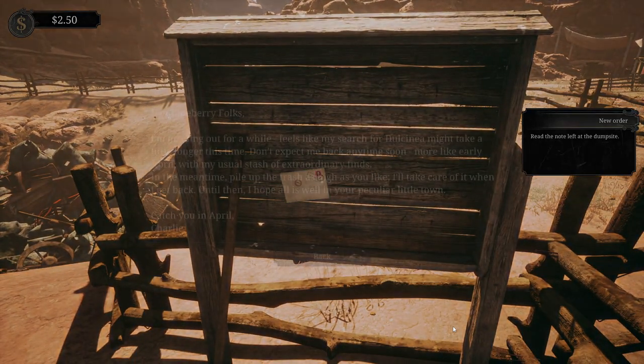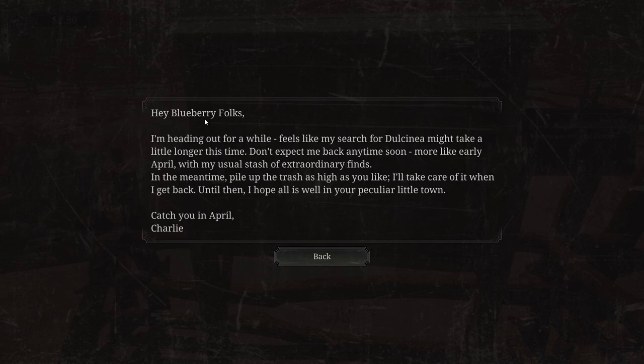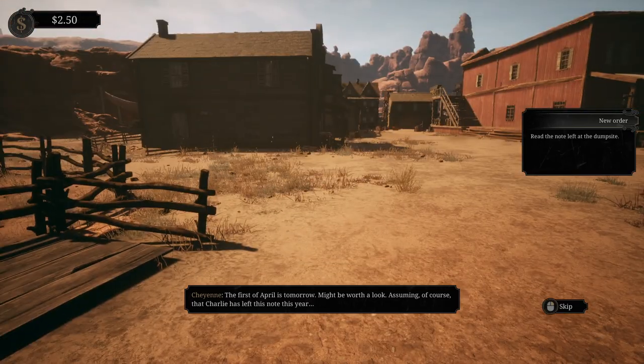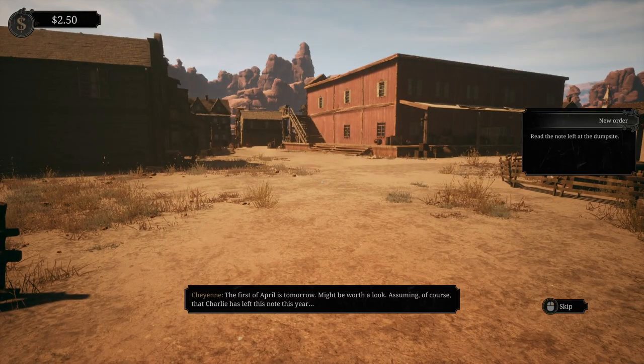Read the note left at the dump site. 'Howdy Blueberry folks. I'm heading out for a while. Feels like my search for Dulcinea might take a little longer this time. Don't expect me back anytime soon - more like early April, with my usual stash of extraordinary finds. In the meantime, pile up the trash as high as you like. I'll take care of it when I get back. Catch you in April. Charlie.' The first of April is tomorrow - might be worth a look.